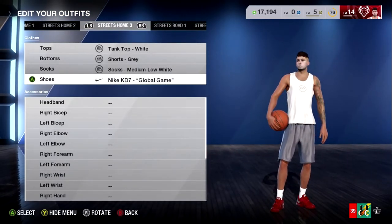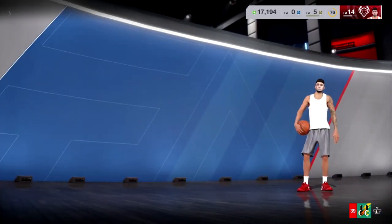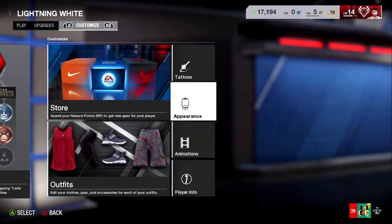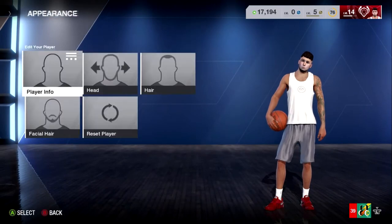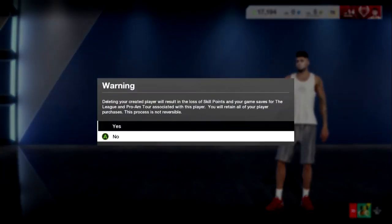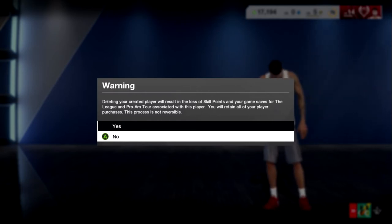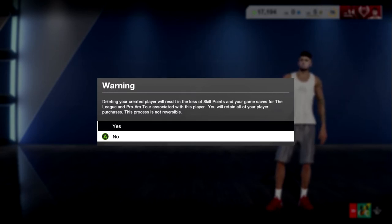I'm going to show you guys real quick how to reset your player — it is so easy. I had a different strategy before, but this way is a lot easier and you don't lose everything. You come over here to Customize, go to Appearance, then come down to Reset Player. Right here it says: 'Deleting your creative player will result in the loss of skill points and your game saves for the league and Pro Am Tour associated. You will retain all of your player purchases. This process is not reversible.' By player purchases it means stuff you got from crates — you keep all that — but skill points and your overall will drop back down.